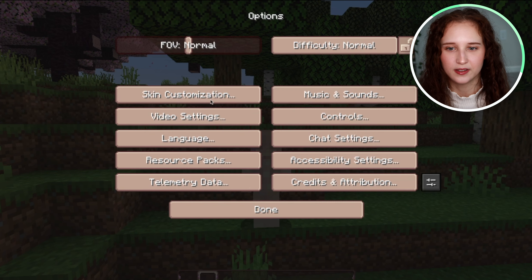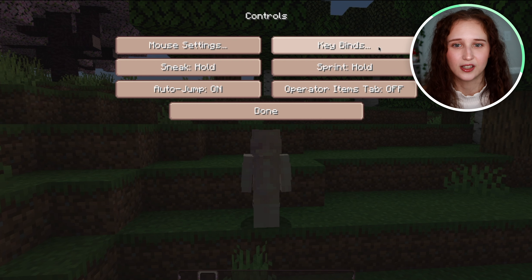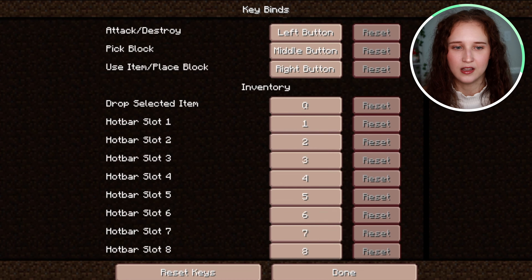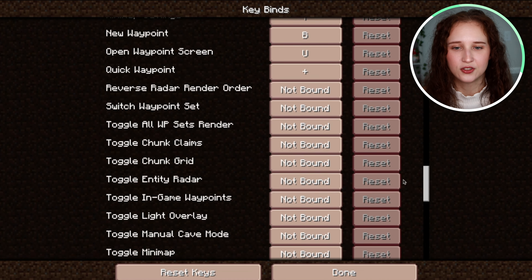Then all you have to do is come over here to Controls. There's this little button called Keybinds, and you're going to click on it, and right here it should have all of the little quick keys that you have.